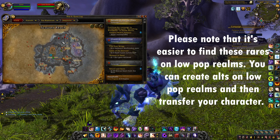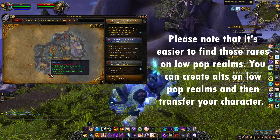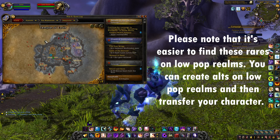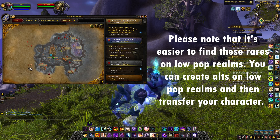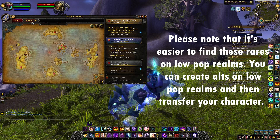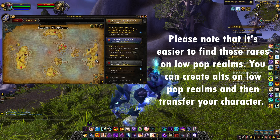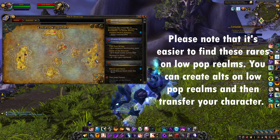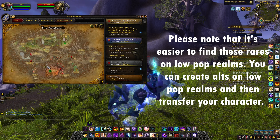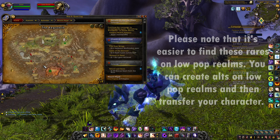Then in Deepholm you have Varyona, who patrols all around the map — you normally find her just by circling around, going a little bit up in the sky. And then there is also Gar, located just here and moving a little bit around, but you will find him very easily.